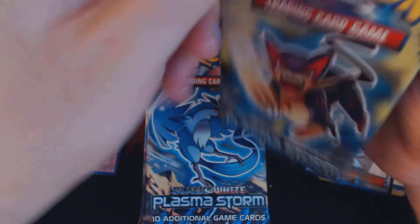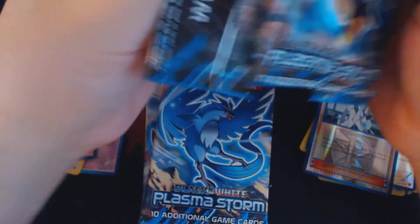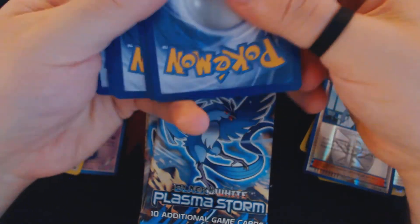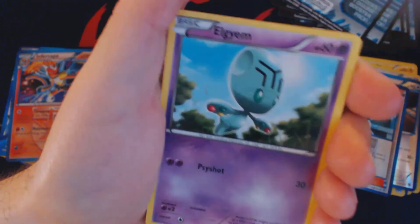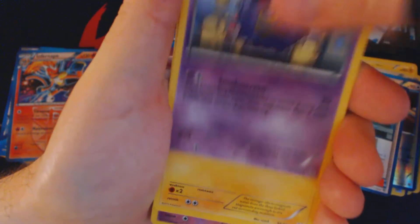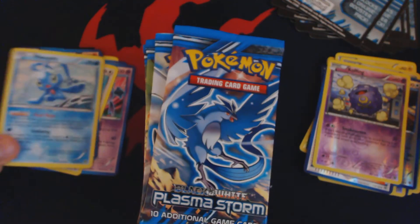The pre-release promo this time around is going to be the Plasma Series Metagross, which is a really cool guy to have around. Pack twenty: Whismur, Coughing, Elgem, Swaddle, Doduo, Hypnotoxic Laser, Coughing, Magneton, Reverse Holo Coughing, and Holographic Menaphy.